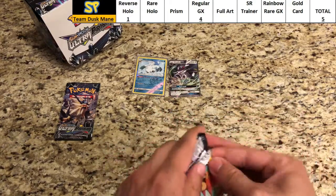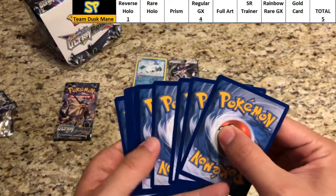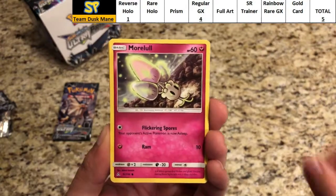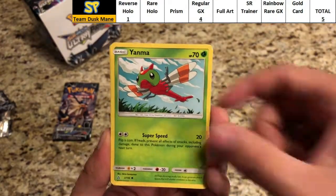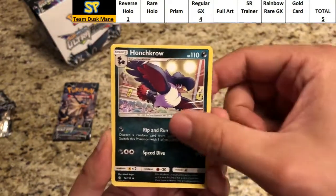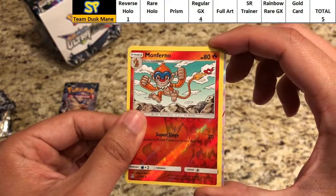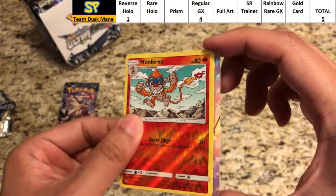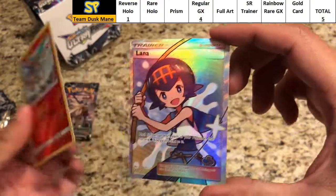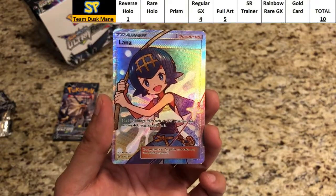Hopefully we can get more out of these last two packs. Second to last pack: Magmar, Murkrow, Piplup, Salandit, Yanma, Water Energy, Tortinator, Mt. Coronet, Honchkrow. Reverse is a common Monferno. The rare — there we go — silver border. I can't tell if it's a hyper rare... it is a Full Art Lana!